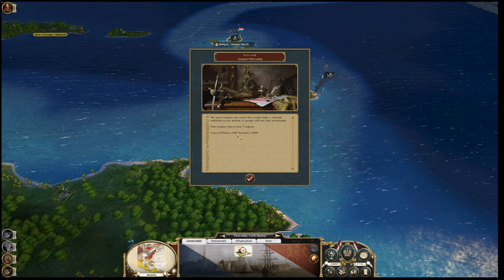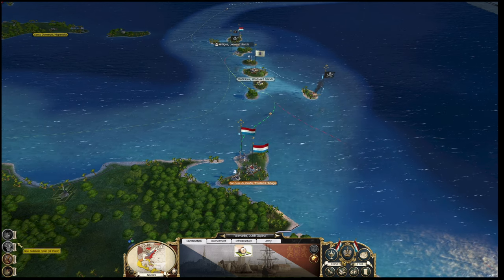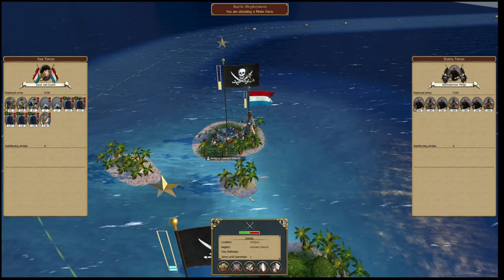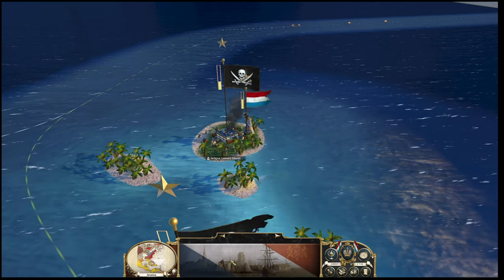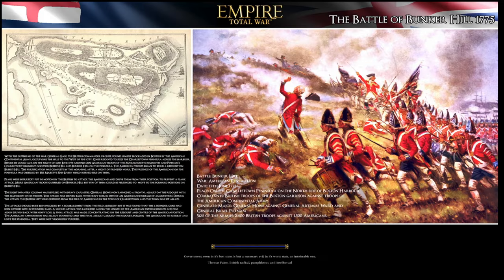New task - conquer more lands, have at least seven regions. Nearly up to the next level of culture, which is excellent. Netherlands got a few more troops. Smallpox - we don't want any smallpox. Let's go in for the second battle. It looks pretty even. We'll do a quick save and let's assault. Battle of Bunker Hill in 1775 - I love these little explanations of battles, they're excellent. Really good. If I was playing by myself I'd be reading them all the time - learning about battles, what a great way to spend your loading screens.